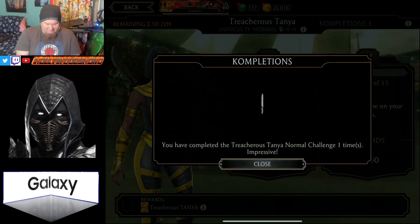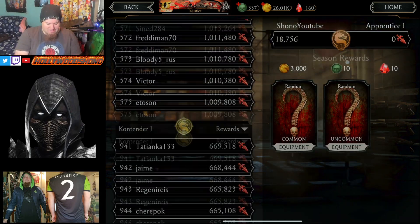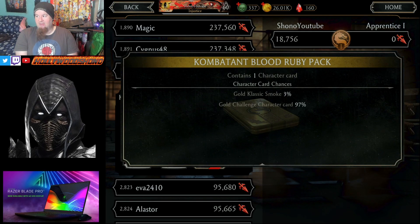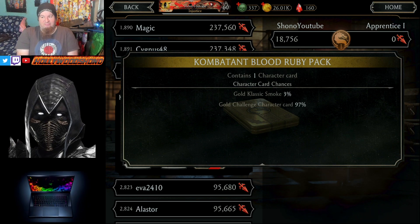The sixth thing that is super important is to make sure that every single week, you get at minimum Combatant 2. The reason for that is you get a blood ruby pack, which guarantees a gold challenge character card. There are some really good challenge character cards like Classic Molina, Triborg Sub-Zero, Goro, Elder God Kenshi, Thunder God, and Dark Raiden. Even Kraken Reptile could be annoying in certain situations.